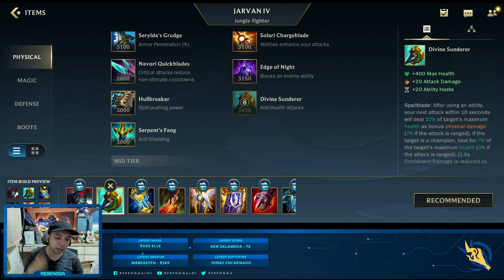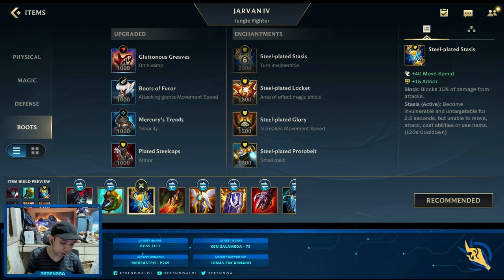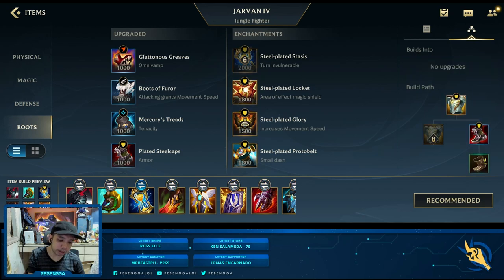Divine Sunderer provides him with HP, damage, as well as additional burst with the Sheen passive. The next item I would go for is Steel Plated Stasis, another great item on Jarvan, allowing him to buy more time — going in with the Flag and Drag ultimate, press the stasis, so that opponents would not be able to focus you down since you are invulnerable. An alternative for this would be Gargoyle Stoneplate, which is much cheaper and provides a lot of armor, but the weakness is if the opponent buys Serpent's Fang, its effect would be greatly reduced.